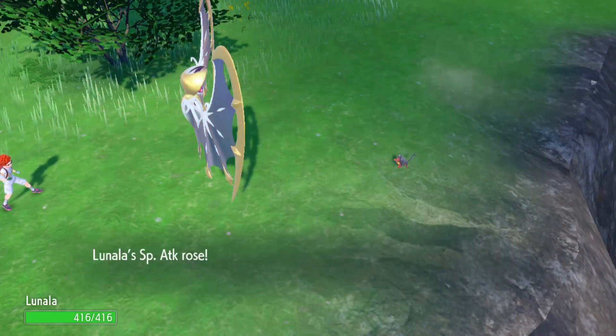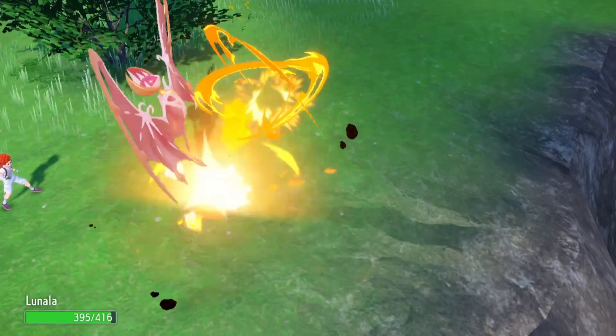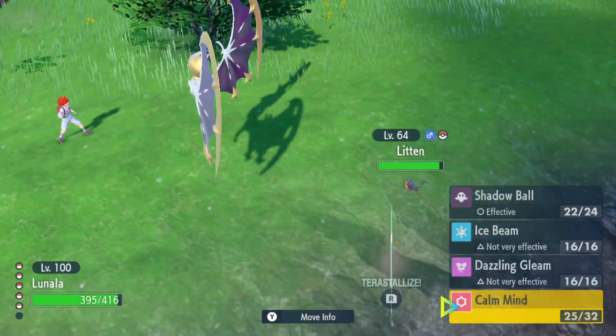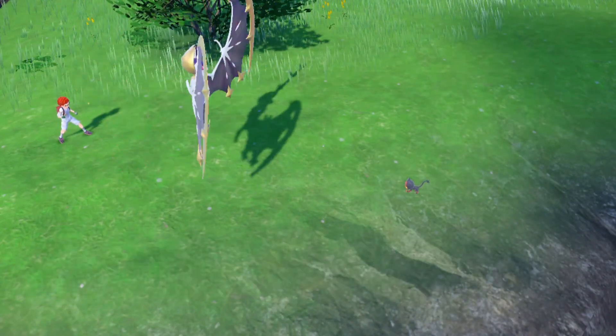Lytton will evolve into Torracat as soon as it reaches level 17. If you've caught a Lytton in the Indigo Disc's terrarium, it will most likely be well above this level already. Simply raise it by one more level and it will evolve straight away.